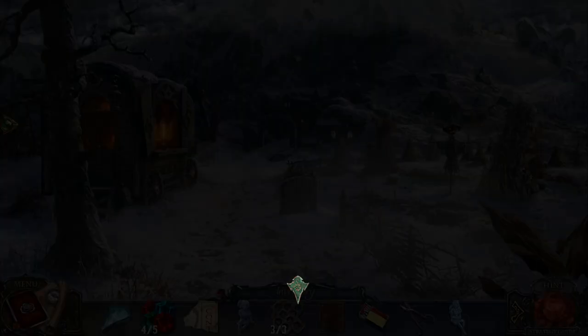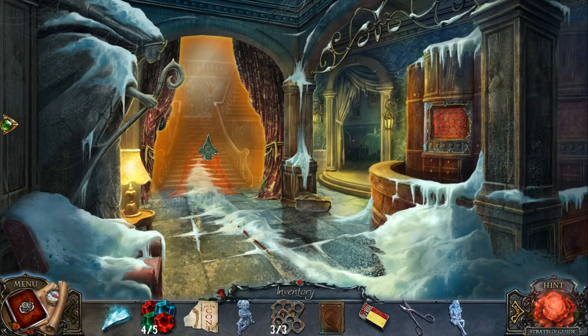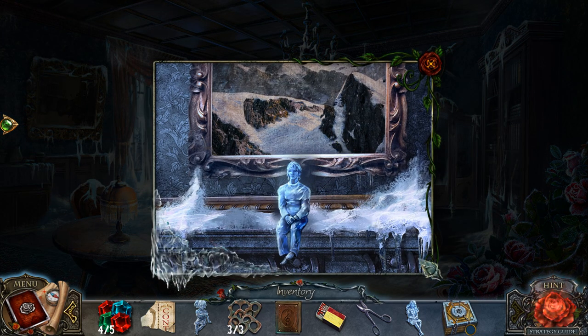Hey, everybody! Arglefumpf here, playing Living Legends Remastered Ice Rose. I just got the Ice Queen's Frozen Heart — it's right here in this box. I also got the code plates; they were right there as well.